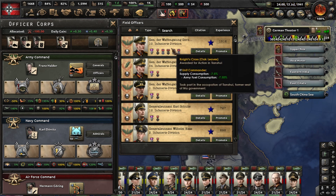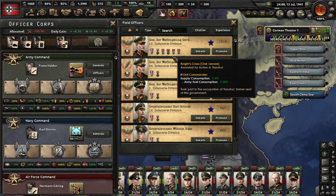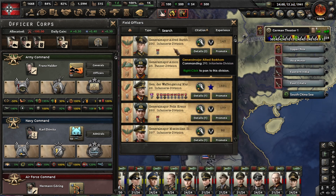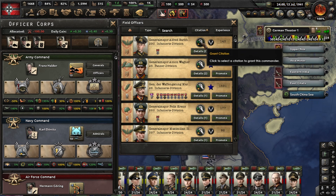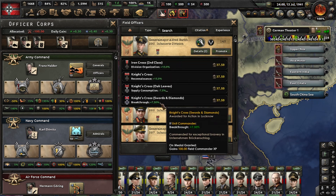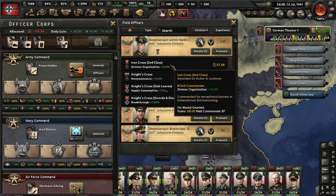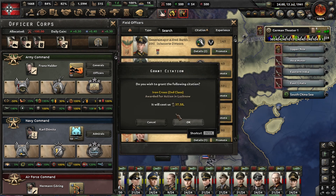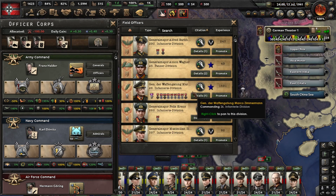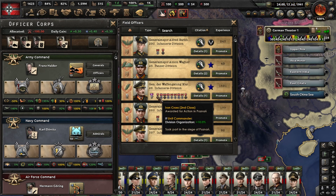You will decide between four medals. Different countries have different bonuses here, and it costs some political power. As you can see, he already has a bunch of medals.